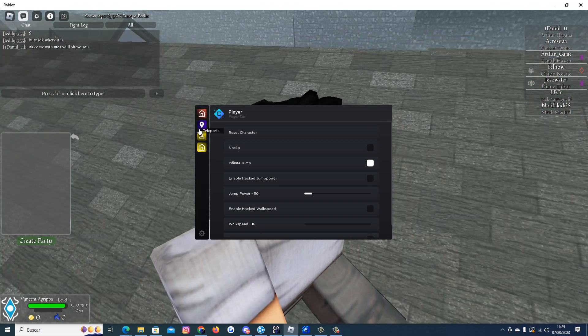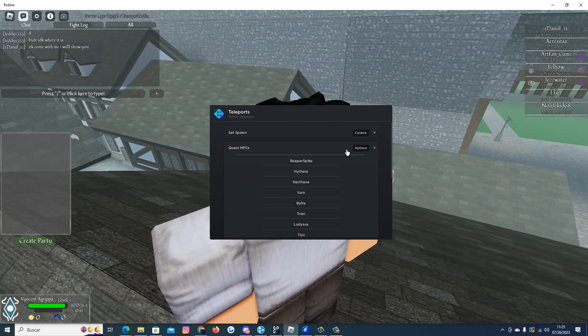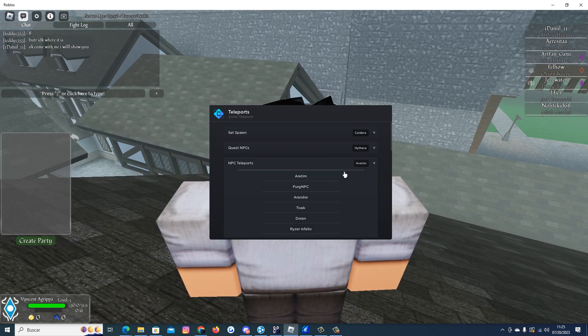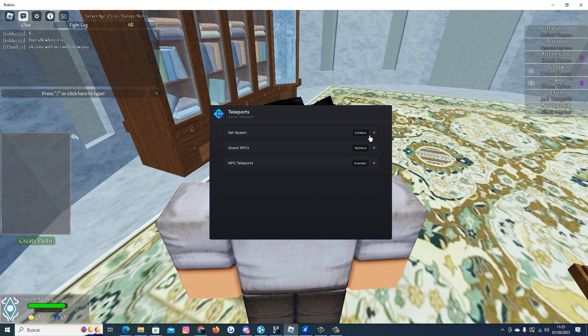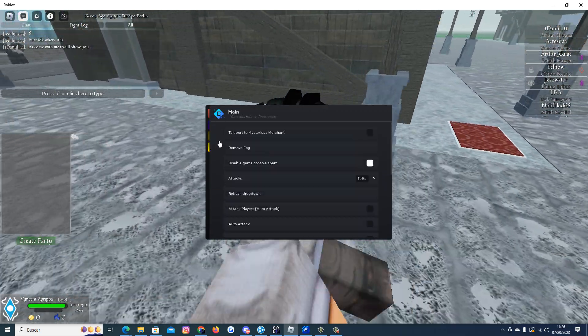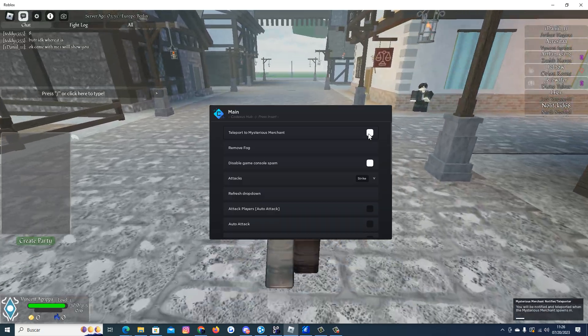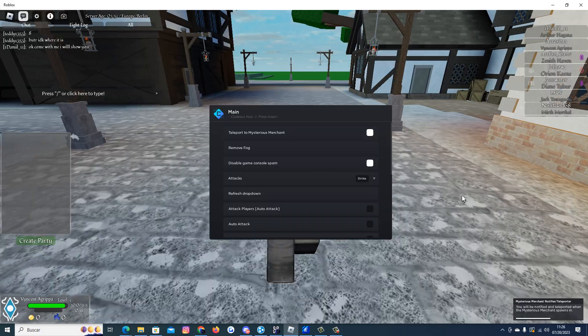We have the teleports — if you want to go to an NPC just select it and here we are. Set spawn, Caldera — there we go. Teleport to Mysterious Merchant — we have to wait for him to spawn.